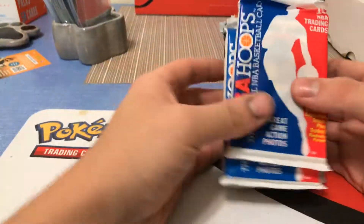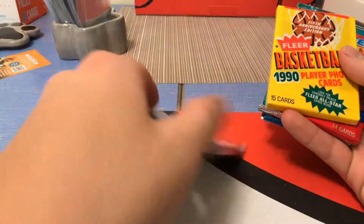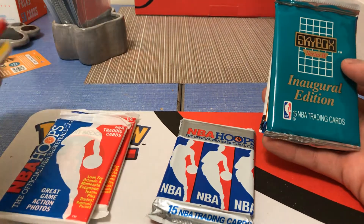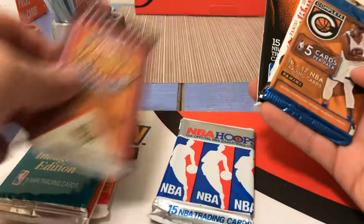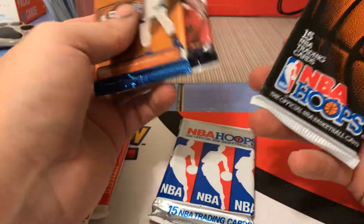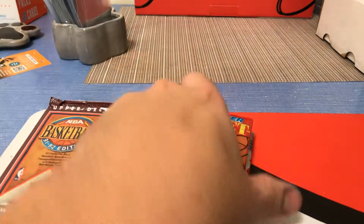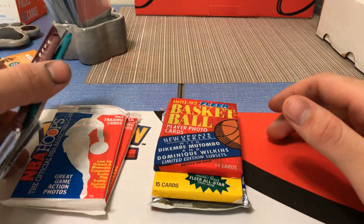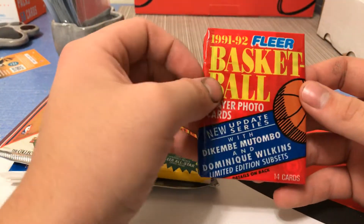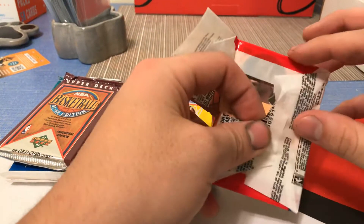Let's see what kind of packs we got. So we got like 90s, more 90s, more 90s, nothing — more 90s. I don't think there's anything really that good in here. We have a 2016-17 and another 90s. That's it — that's why you rarely buy third-party packs, there's really nothing in them sometimes. But yeah, let's see what we got — let's open the 91-92 Fleer.